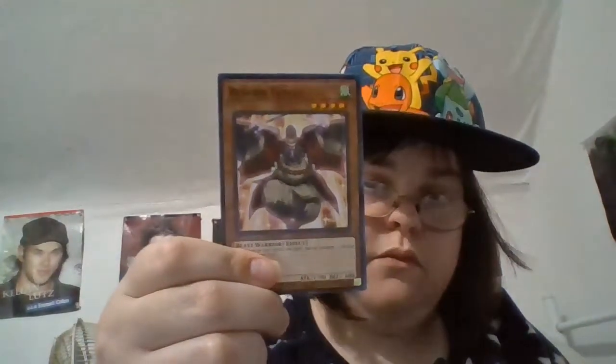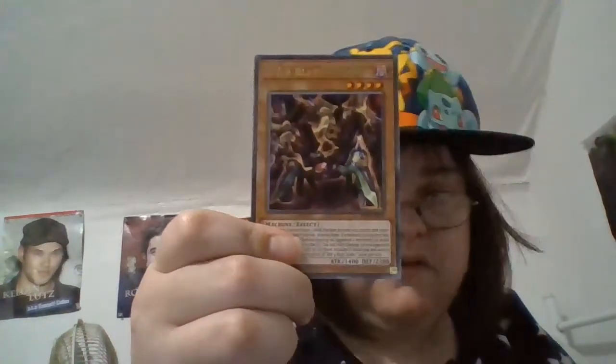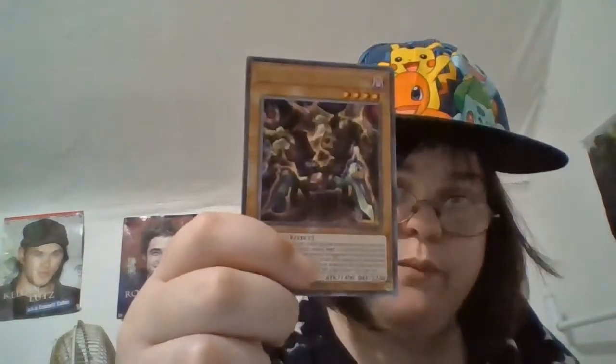All right, so we have Cyber Repair Plant, Reborn Tengu, BM-4 Blaster Spider, Launcher Commander. And the last card — we have a second BM-4 Splat.